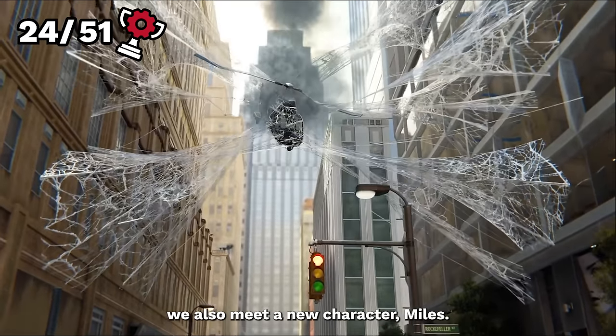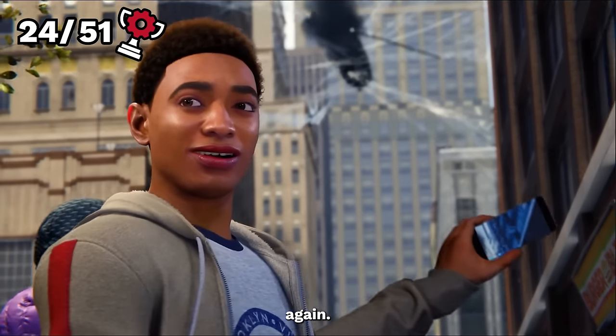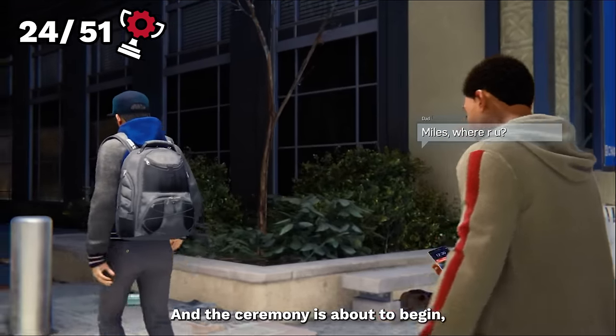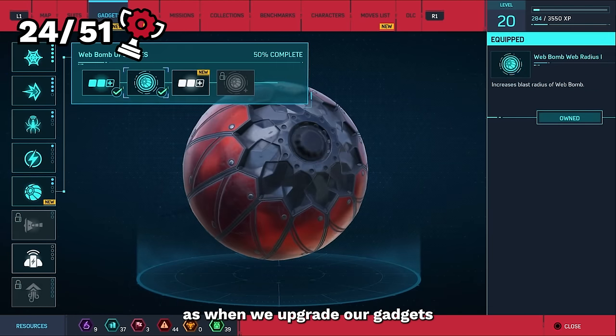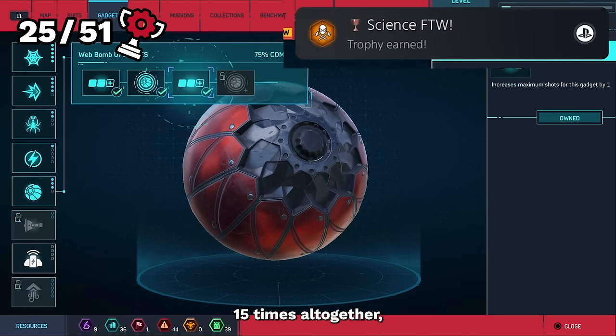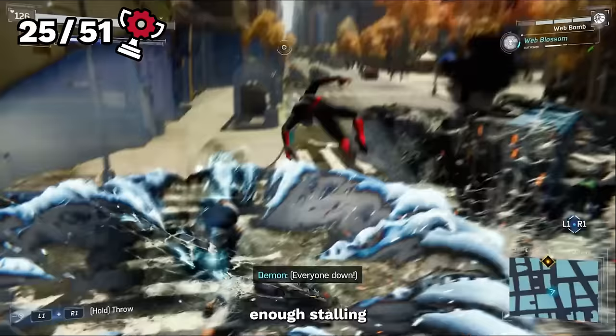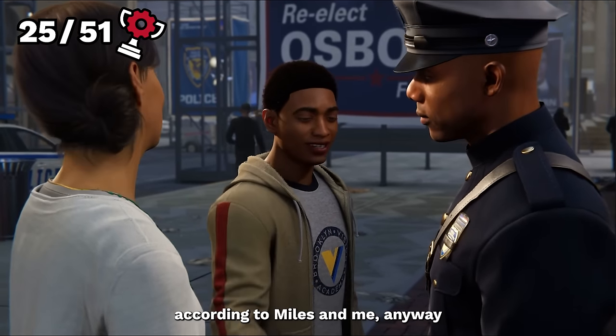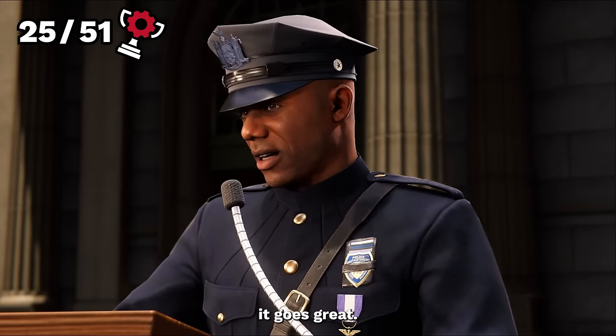When that's complete we also meet a new character — Miles. If you don't know the name, soon you will. He's Jeff Davies' son and the ceremony is about to begin. But not before another trophy, as when we upgrade our gadgets 15 times altogether, we unlock the trophy Science for the Win. It's time for Davies to get his medal — after all, he is a superhero, according to Miles and me anyway. The start of the ceremony goes great: people are clapping, speeches are given, and I'm sure nothing will go wrong here at all.